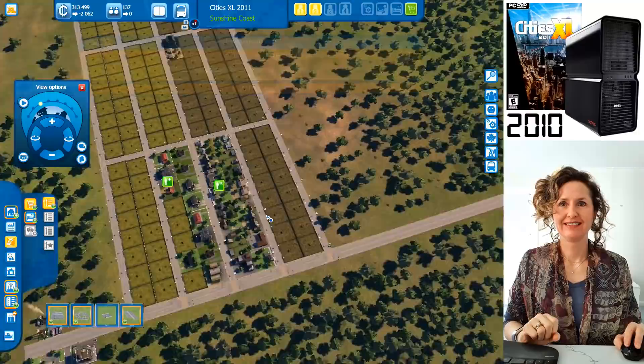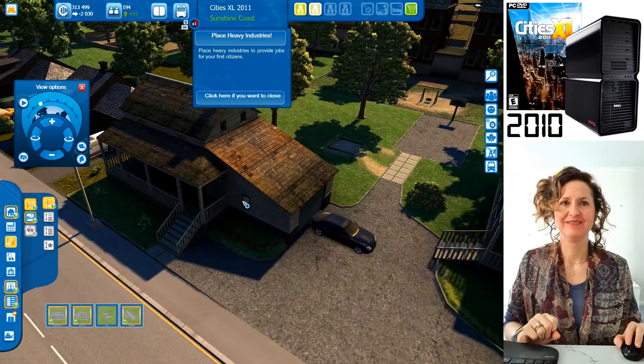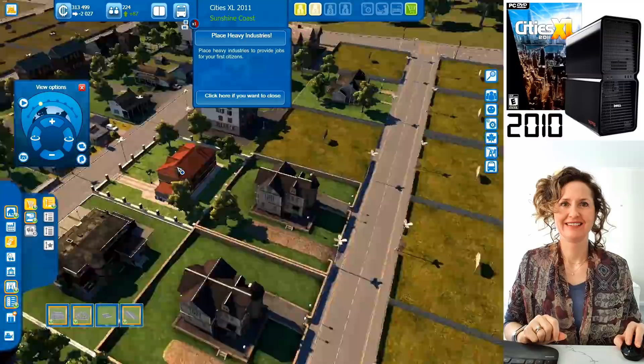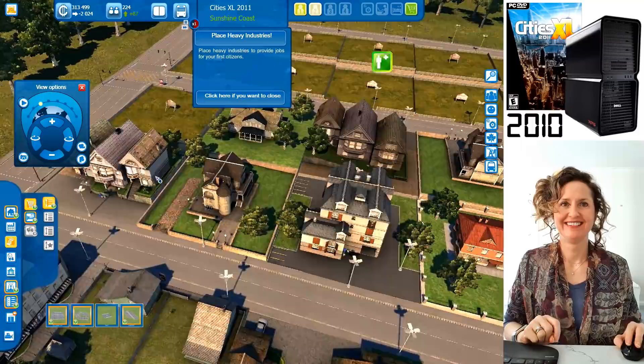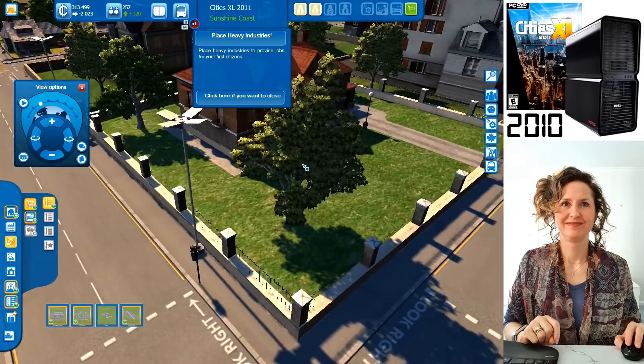Let's compare the quality of the different housing types. The low-quality low-density unskilled worker houses have two homes on one block. The skilled worker houses are a little bit more upmarket — you can definitely see the difference between skilled and unskilled workers' housing.